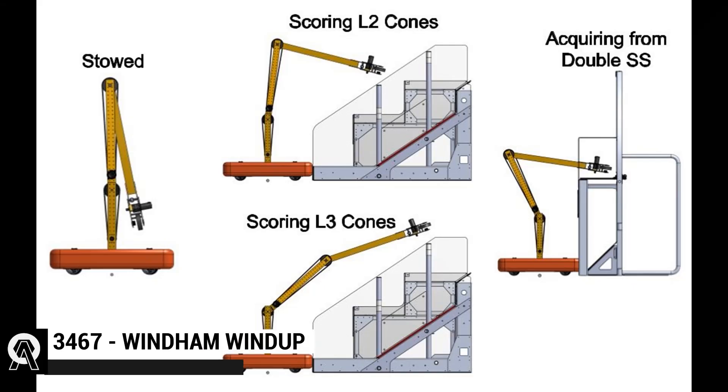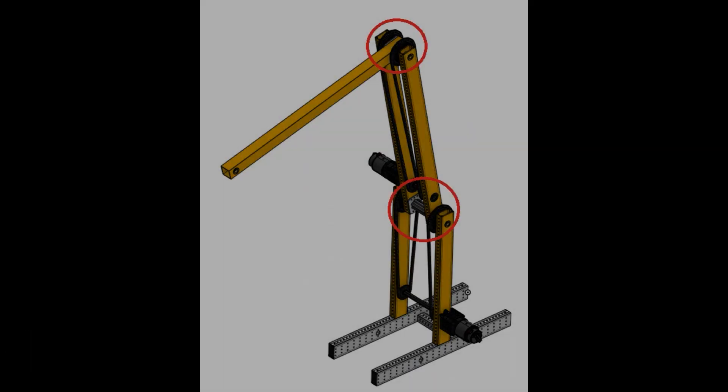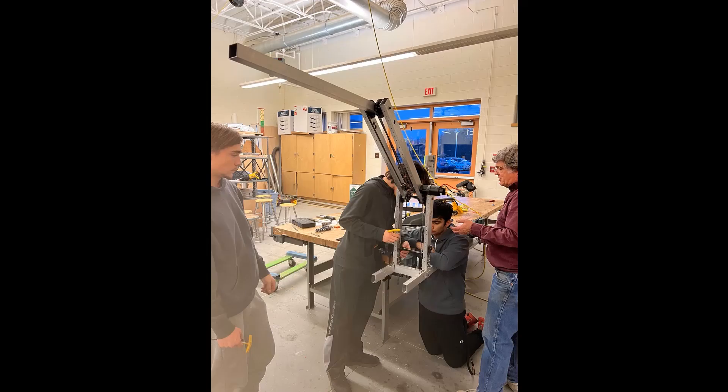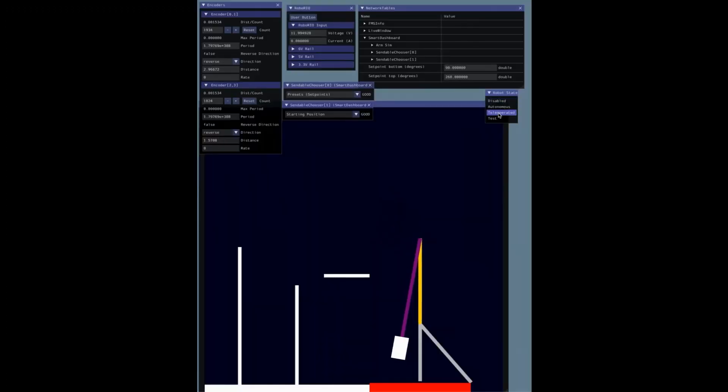First up is Team 3467 Windham, who has already begun designing potential robot archetypes, including a double jointed arm, tilted elevator with a virtual floor bar, and a pink arm. They've also created a helpful simulator for the double jointed arm to see how it would react with the double substation.